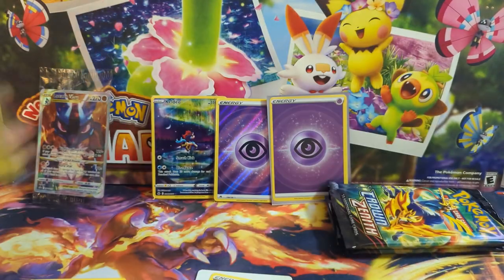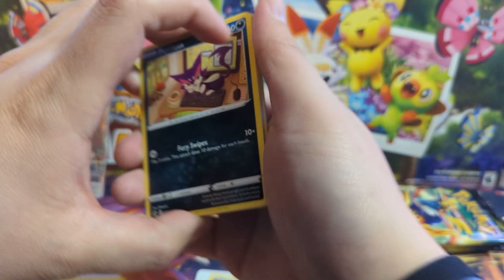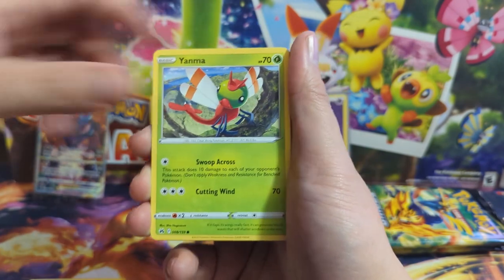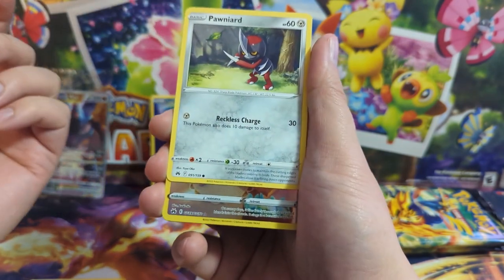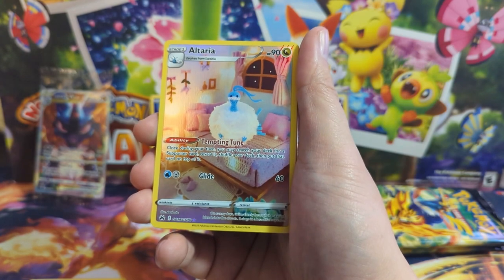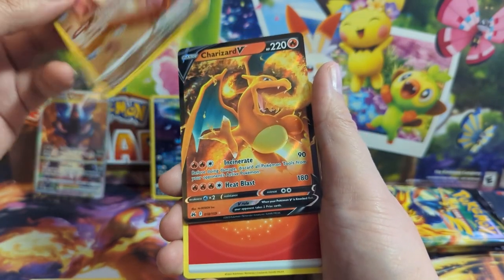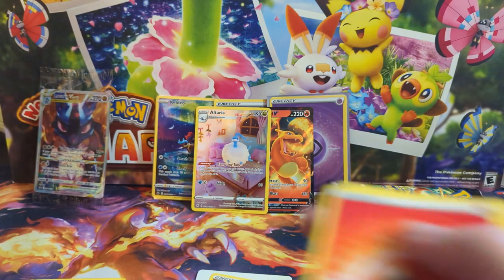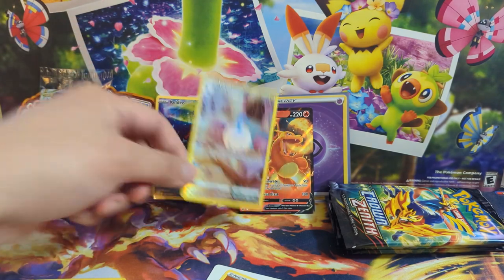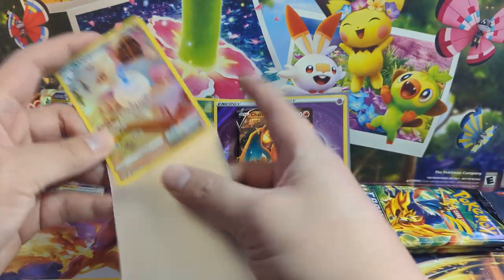We're stacking some cards in the background but so far it's been a little lackluster. From the side I thought I saw something — might be a black border. We got some kind of alt art... Altaria, okay! And then a Charizard V — the artwork looks very familiar, similar to the V-Star Charizard we pulled in a previous opening. It's not special but it's different and looks pretty cool.